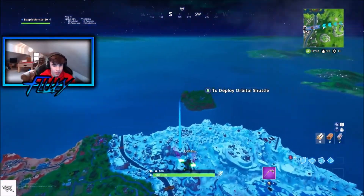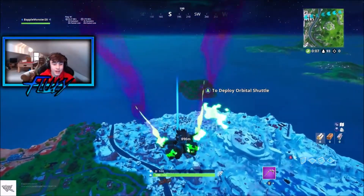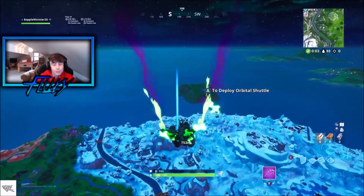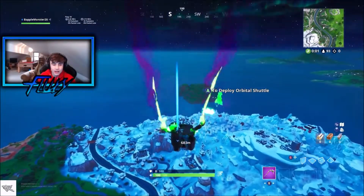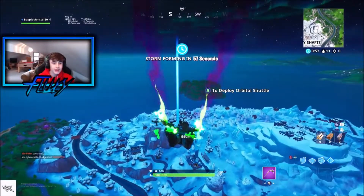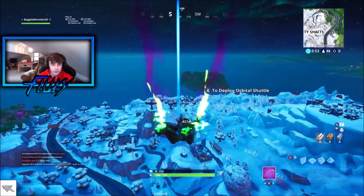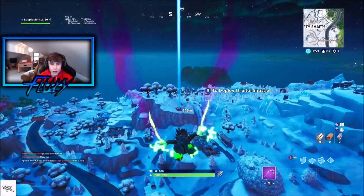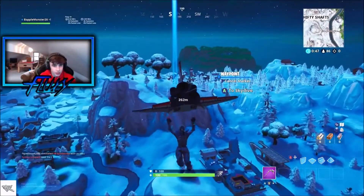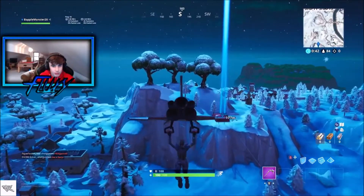I don't know if it comes with a gun or what, but I know it definitely comes with a grappler on the front. It's basically a hamster ball. With the ATK you had to drift to boost it, and with the Quad Crasher you pressed a button to boost - I'm pretty sure with this one you have to use the grappler to gain your speed, which is going to be pretty cool.